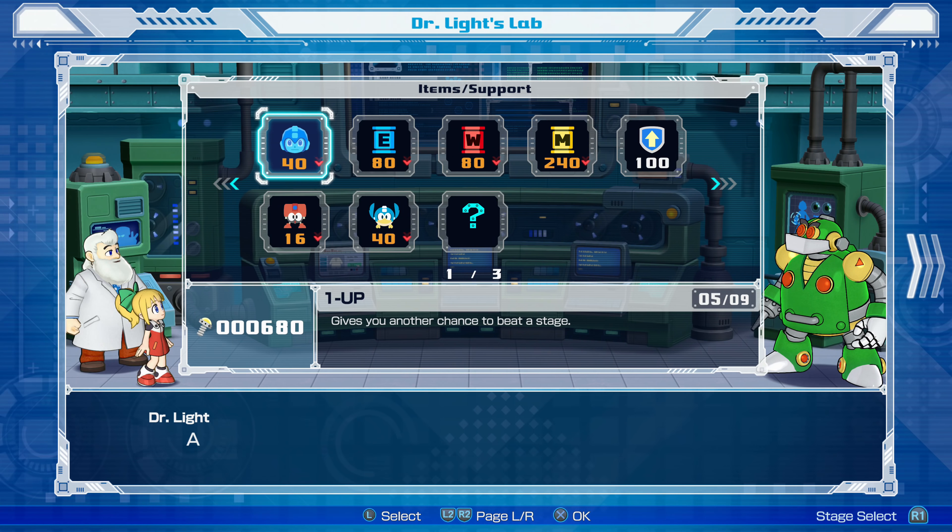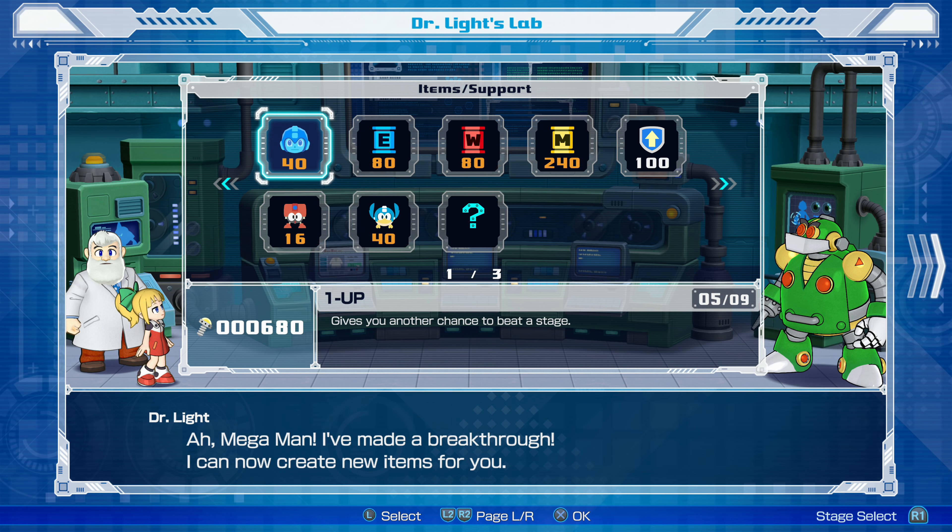Alright, let's see if we got new items in the lab here. Mega Man! I've made a breakthrough! I can now create new items for you! Okay, the prices are down again. So what, do they go down when we defeat certain Robot Masters, or what?